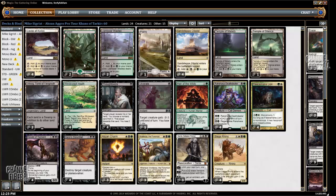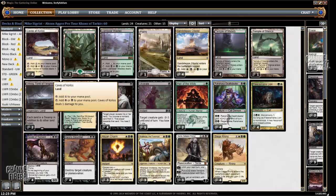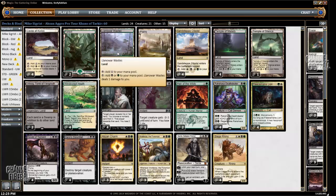There are four Fetchlands in this deck, and only three targets. The curve is pretty low, but if you do need a lot of mana late in the game — particularly for Rakshasa — then Urborg will allow you to tap your Fetchlands for mana, which is great. Urborg also helps with the Painlands so you don't deal yourself so much damage.